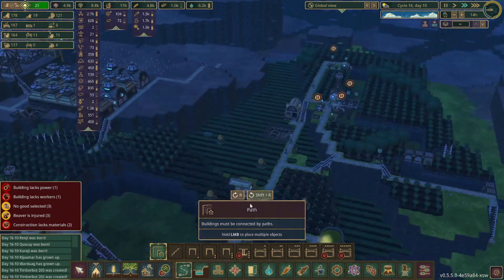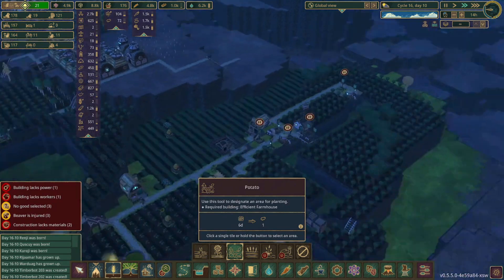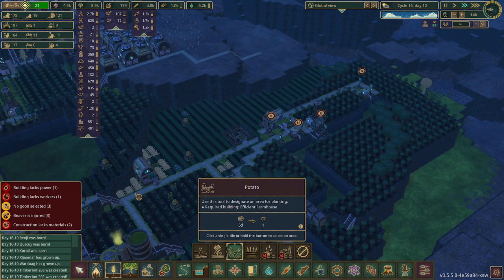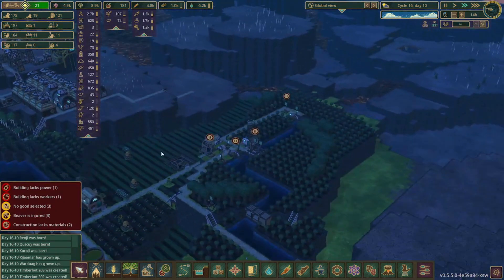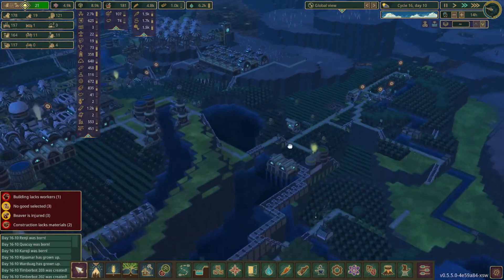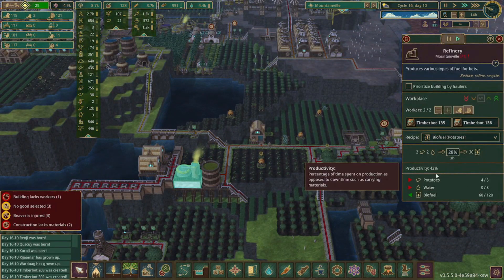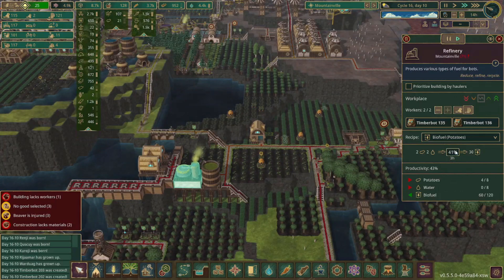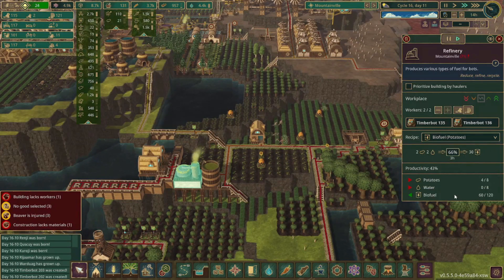We did expand our planting area for the farmhouses last episode and we went kind of overboard with potatoes, but that'll be okay because we're using quite a bit of potatoes in these refineries. The mixture for potatoes spits out way more biofuel than carrots do — two potatoes and two water gives us 30 biofuel, versus two carrots and two water which gives us only five.